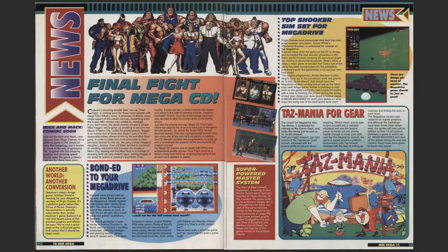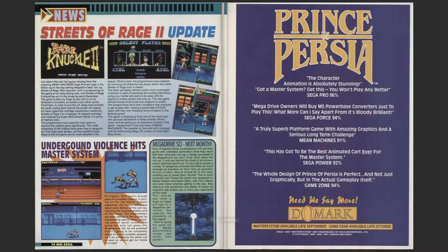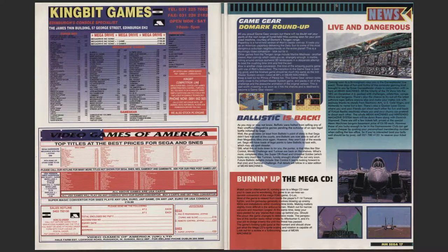Another World conversion, Mac and Global Gladiators coming soon. Here's how the mags are rated. Top games - check out Games Master. Oh yeah, there's the Games Master comic and discount card. I know - it was on Channel 4, Games Master, remember that. New Streets of Rage 2 update, and Prince of Persia. Some adverts, some games there - Night Bit Games, Video Games of America.